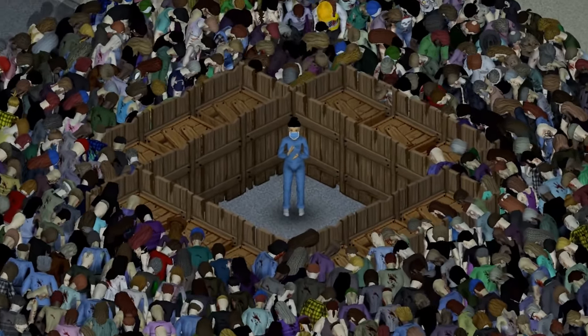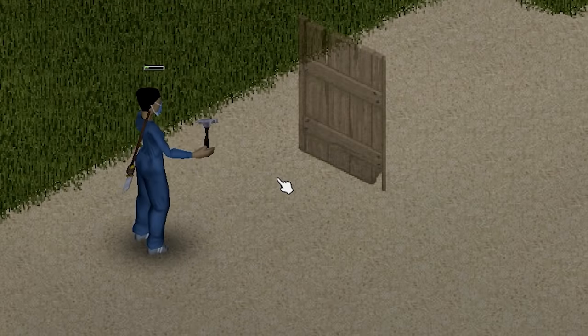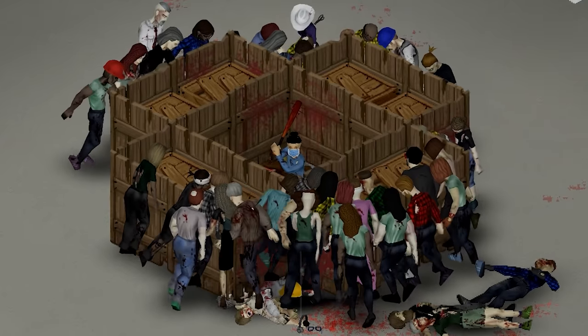Did you know that in Project Zomboid, you can craft the perfect barricade with only two fences and one wooden crate? If you place two rows of fences parallel to each other, then fill the middle tile with any piece of path-blocking furniture, zombies cannot destroy it.